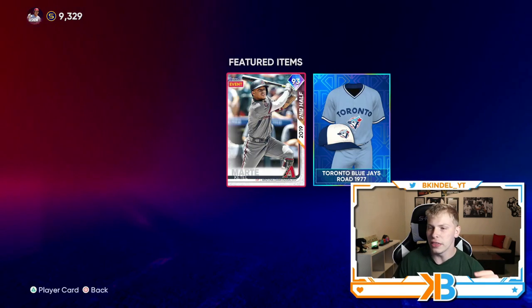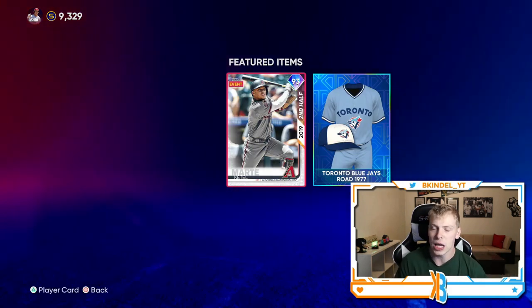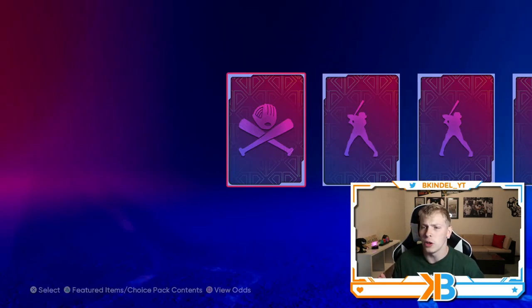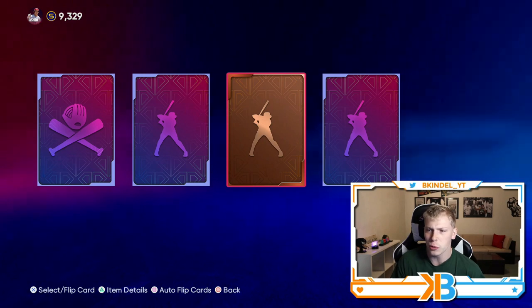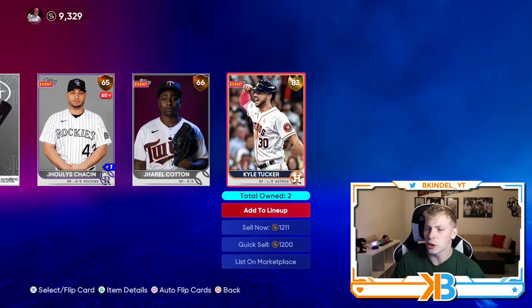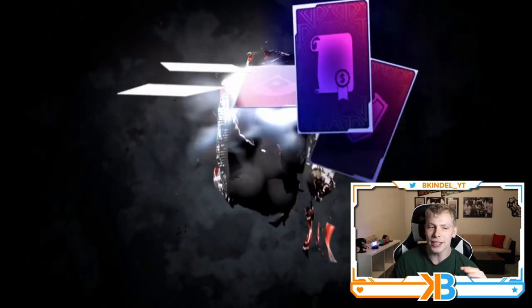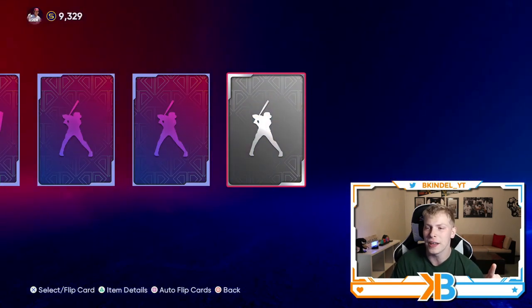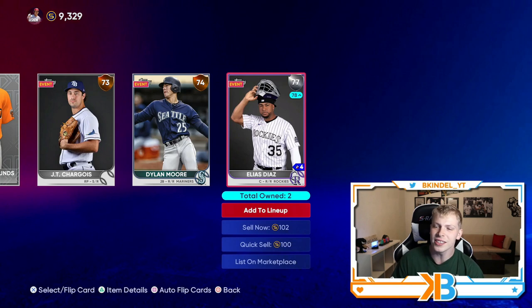We got two set 12 headliners. This one has Cattell Marte, who's probably been the best headliner we've gotten so far this year — so I would love to pull him. Still don't have him. He's got a really nice swing. We get another gold, we get Kyle Tucker. We're getting a lot of people right on the bridge of diamond status, but aren't quite there. And we get a silver. Still no diamonds, man.